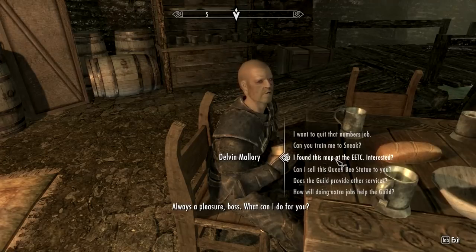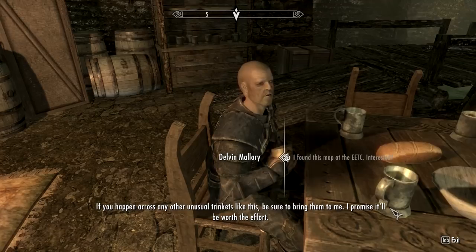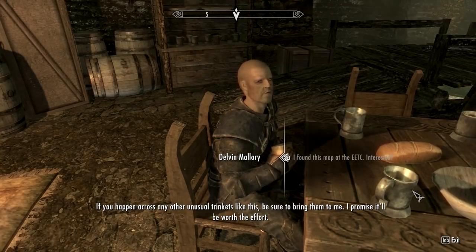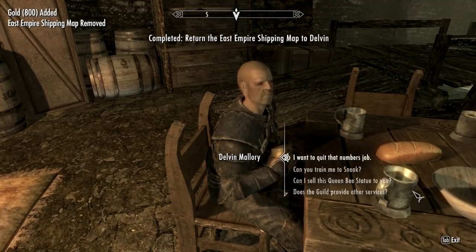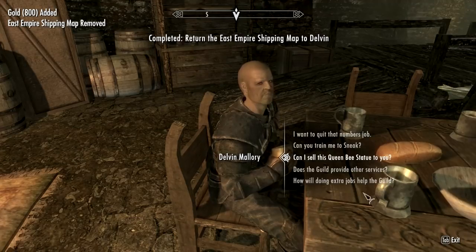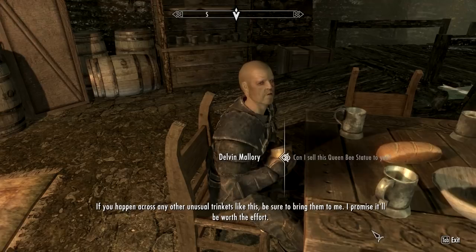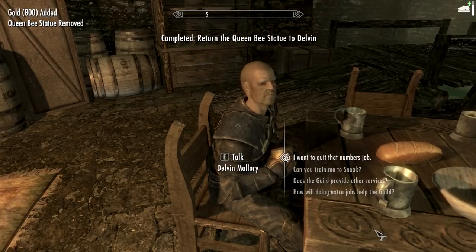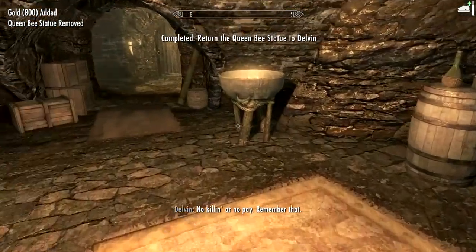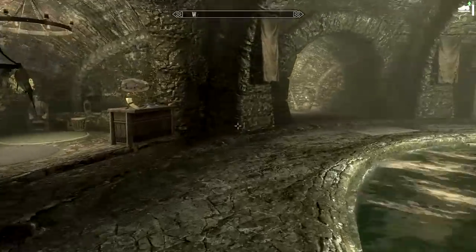Delvin: 'What can I do for you?' Map — 'Well, if you happen across any other trinkets like this, be sure to bring them to me.' 800 gold. Queen Bee Statue — 'Well well, I was looking for this.' That should cover it. 'No killing — no pain.' Don't talk to me like that, I'm the guild master.